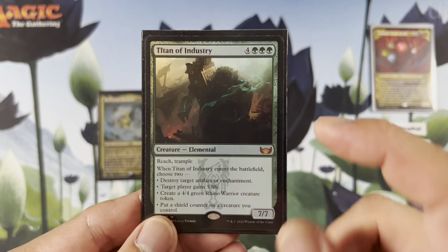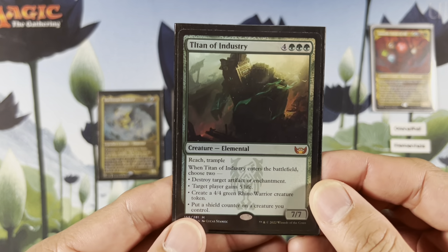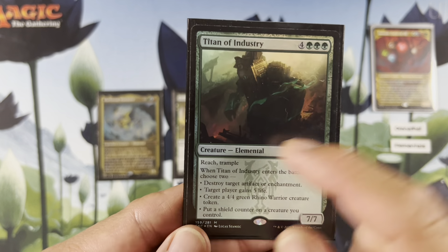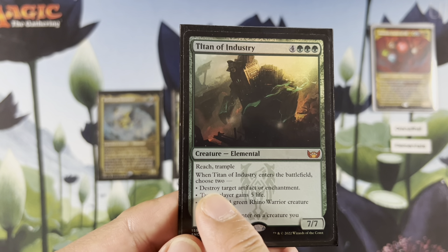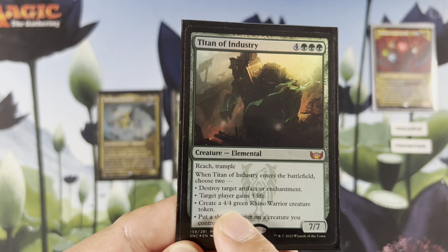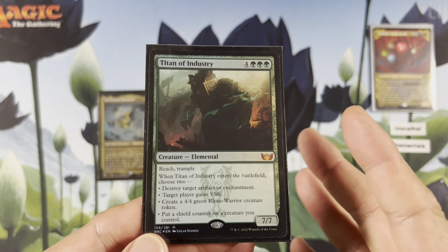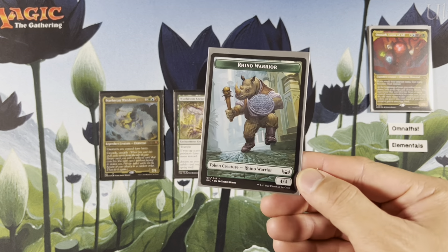Tighten Up — I just love this, this is an elemental as well. These two are the rest of the elementals, forgot to mention that. Four plus triple green, reach, trample. When it ETBs, choose two: destroy target artifact or enchantment, target player gains 5 life, make a rhino warrior creature token, or put a shield counter on a creature you control. There's our rhino token.